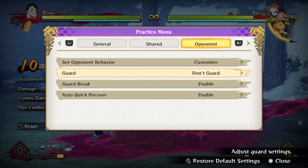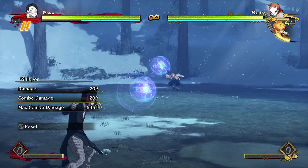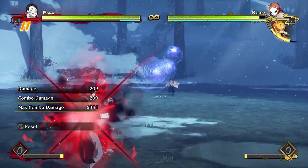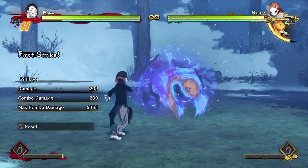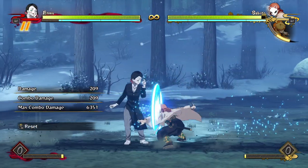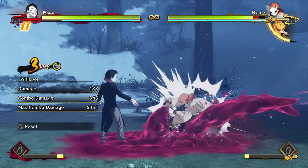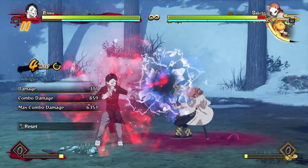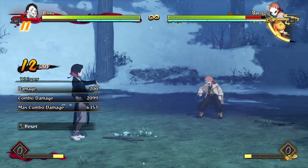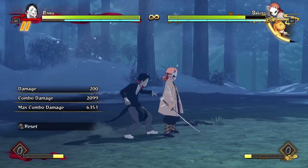These projectiles have awesome tracking — even if the opponent goes into the sky or walks around sideways, they will chase them until they disappear. They don't work as well against a jumping opponent, but anyone sidestepping gets tracked, which is terrifying combined with his great grab. He can even combo off the first projectile if he wants — it recovers so quickly he can get a combo from it, and that also means it's advantageous on block.